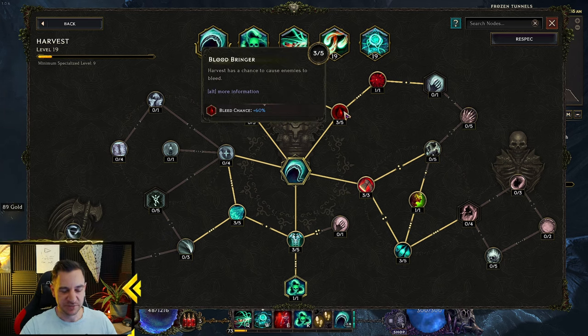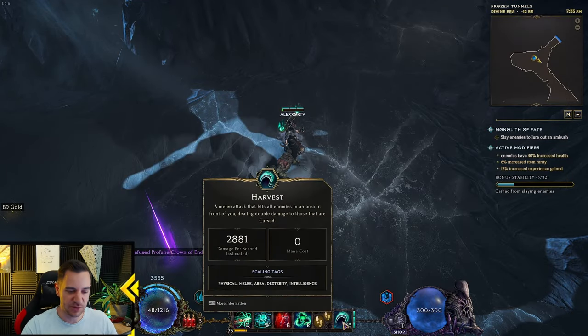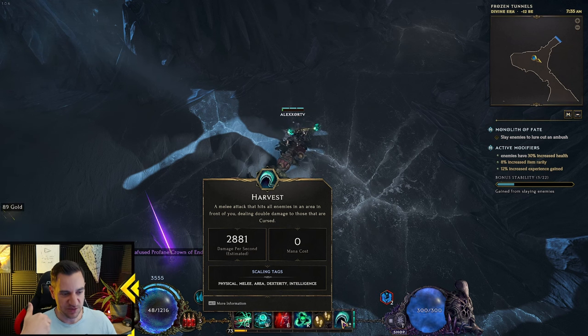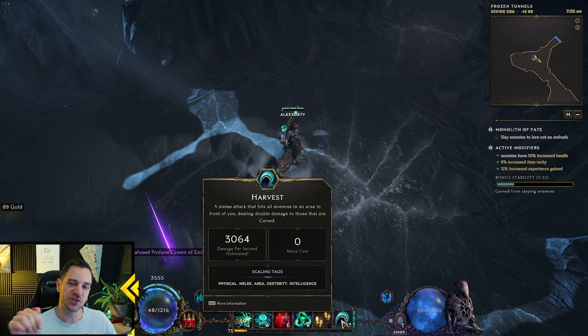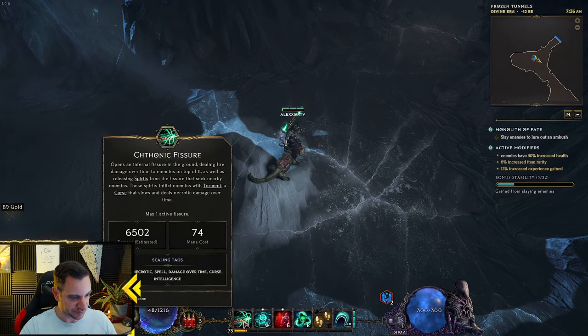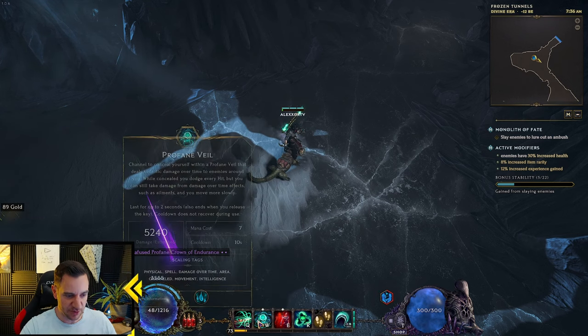Harvest is very simple — you want to go with Bleed. The whole idea of this build is damage over time: Bleed damage, Frostbite damage, a little bit of Ignite and Fire damage, and even Damned — Necrotic damage over time. Damage over time and curse damage is what you scale with. Now Harvest does physical damage, so when you start playing this build, initially focus more on physical damage, then later transition into damage over time. Your main damage in the end will be your Chthonic Fissure, Spirit Plague — both are curses and damage over time.